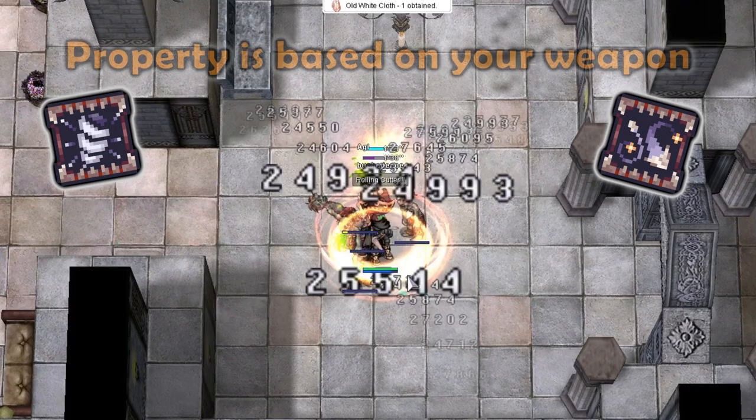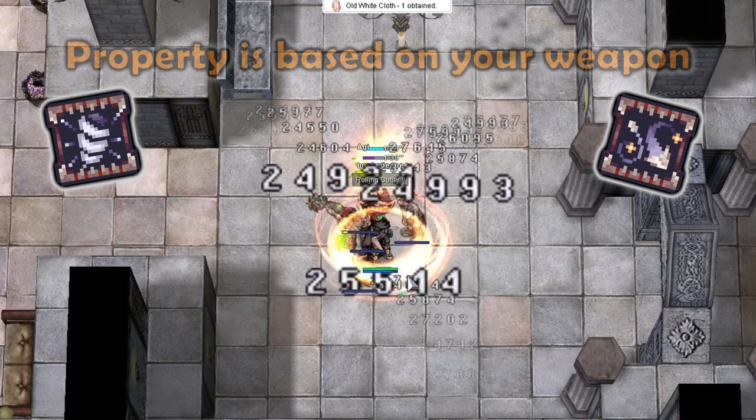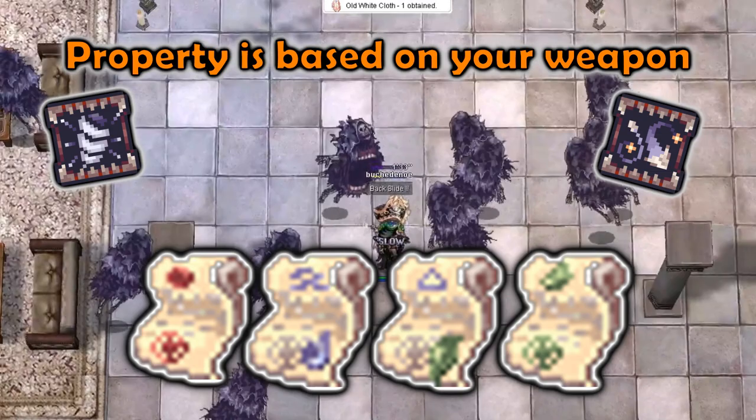The properties of both Rolling Cutter and Cross Ripper Slasher are based on your weapon, meaning you can use elemental converters to use different properties of attacks.